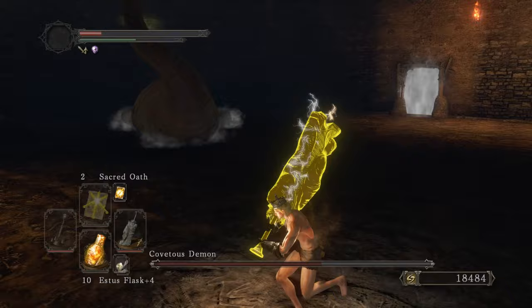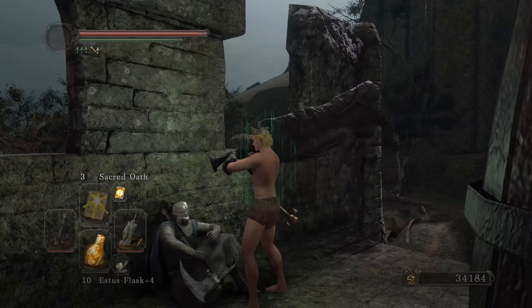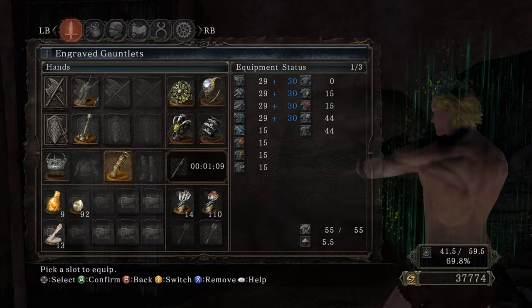Wait, I was expecting more from that boss honestly. Just gotta go see Crestfallen — there he is. Looks like you're dying first. Get that key. We just barely have enough equip load. Bad Girl Mytha, let's go! Come on, let me smack that.